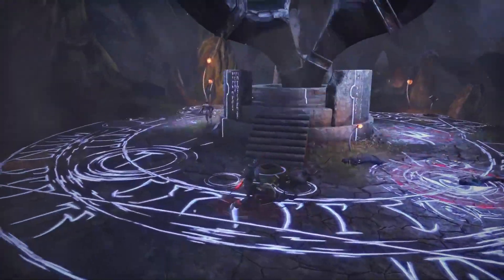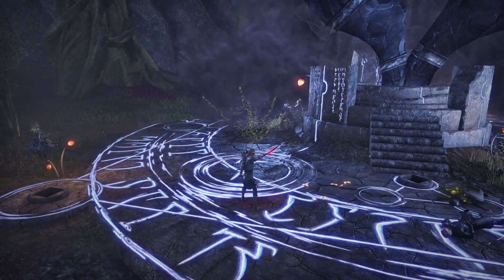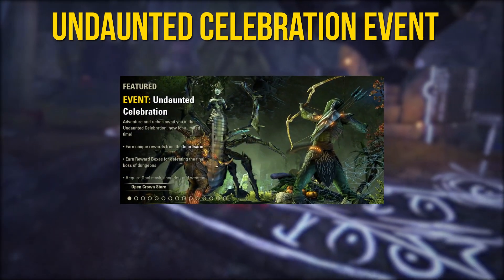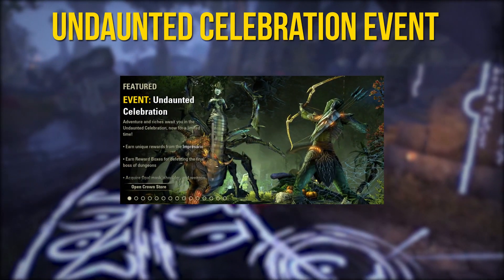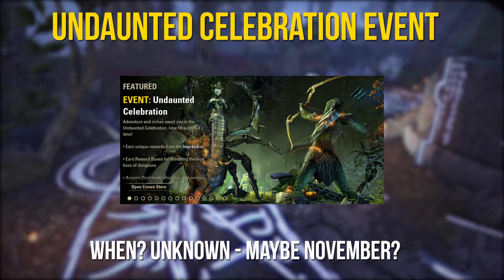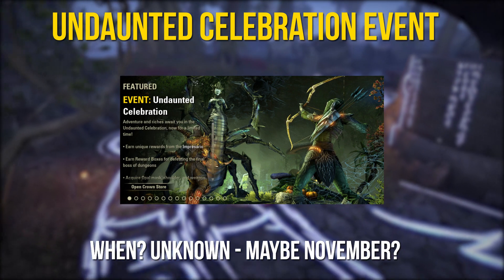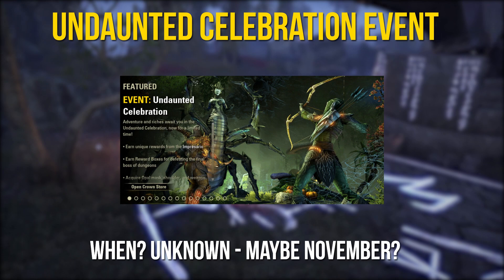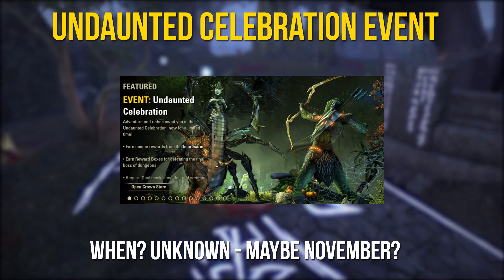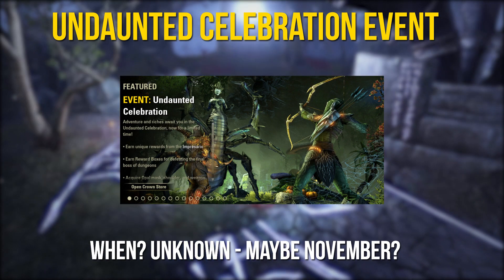The second event is maybe the Undaunted Celebration event, usually active in November. You can earn Glorious Undaunted Reward Boxes and Undaunted Reward Boxes by defeating the final boss of a group dungeon. You can earn event tickets by defeating the first final group dungeon boss of the day, and you can also collect the next upgrade fragments for the Doom Char Plateau house.